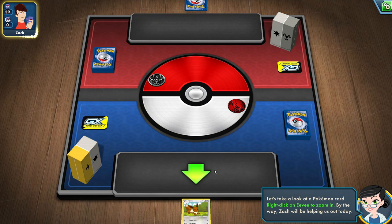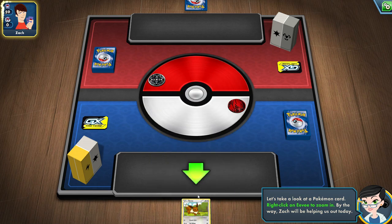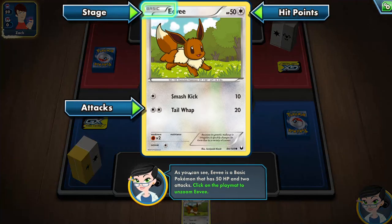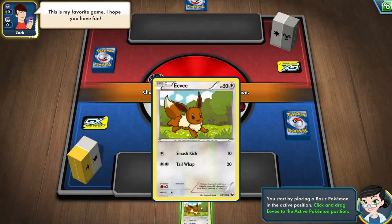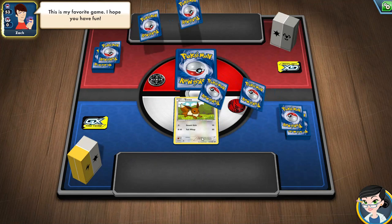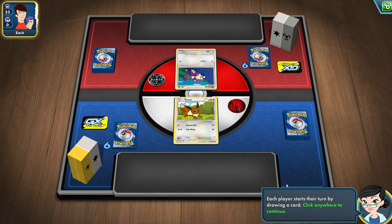It looks like it's going through a tutorial of what I should do, so I got a basic Eevee card. Let's right click on the Eevee to zoom in. As you can see, Eevee is a basic Pokemon. The thing is I know how to play already so I don't need to go through this tutorial, but we might as well. For anyone new to Pokemon who thinks it's complicated, you're going to find out how easy it is.